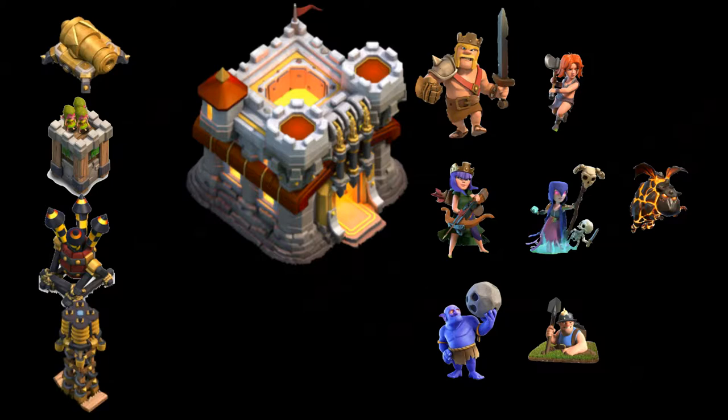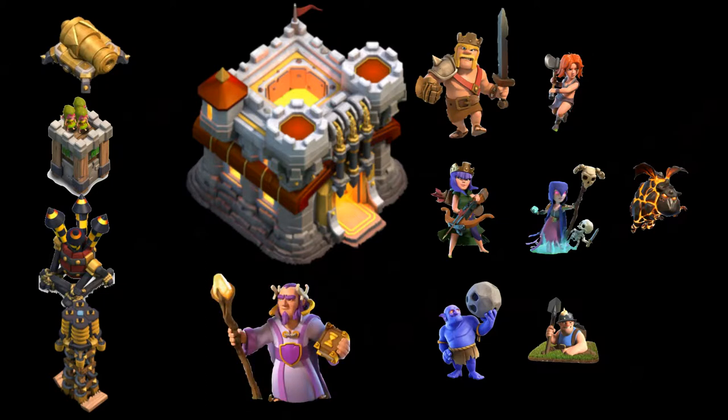At Town Hall 11, they can max out Teslas and Air Defenses, adding very little weight to their base, and now they have the Grand Warden. Once they max out the Warden and all these troops, they're able to three-star Town Hall 11 bases.